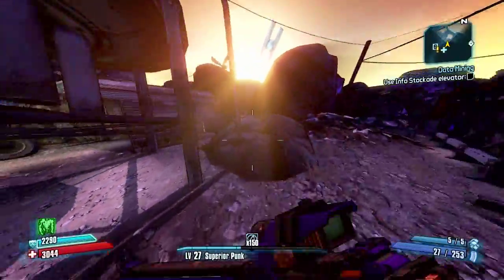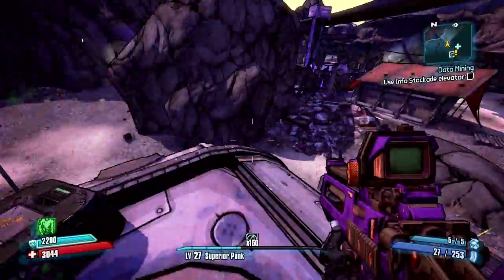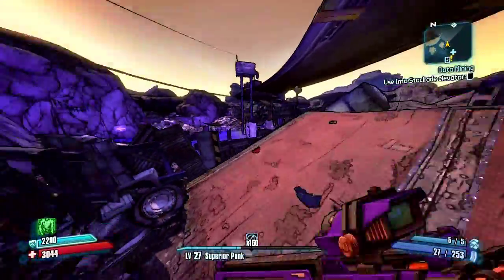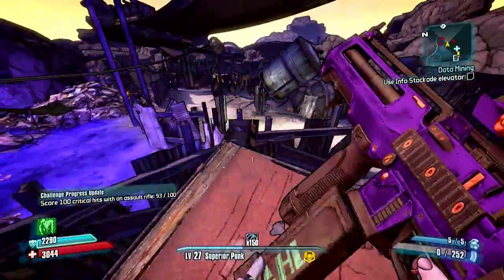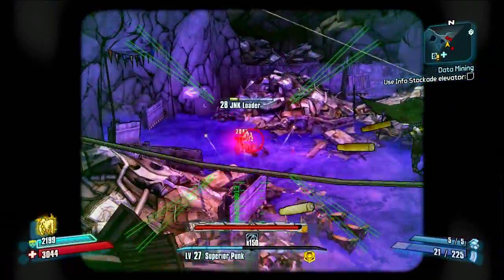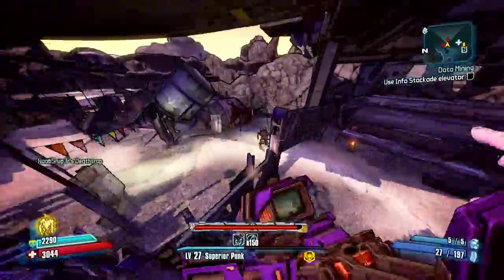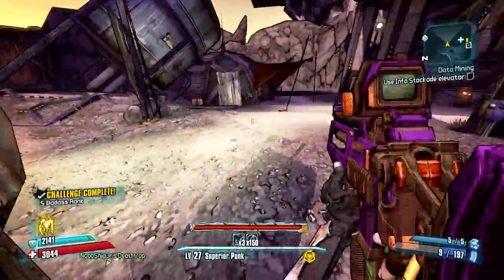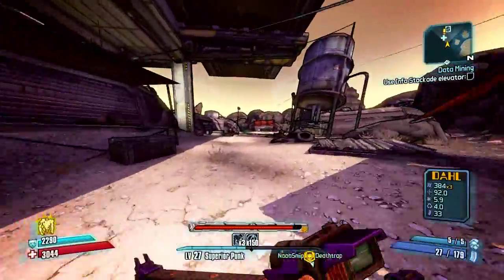Alright, so we're going to continue to clear out this town, making sure that everything around here is dead. And there's a reason for that — we need to make sure that we're not going to be snuck up on at all. So you're going to want to try to kill everything that you can, being cautious not to get overzealous. Everything is killed and we're going to want to restock on ammo.